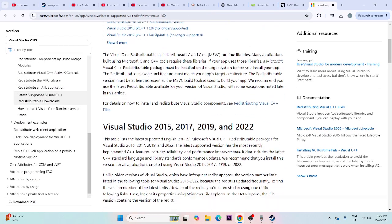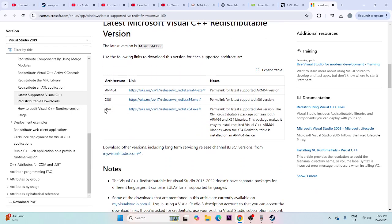You can also try installing Microsoft Visual C++. If your system is x64, download the x64 version; if it's x86, download the x86 version.